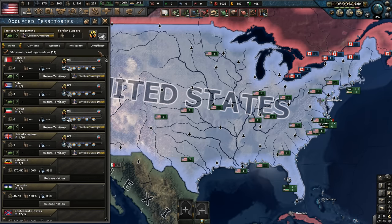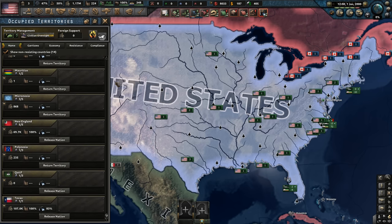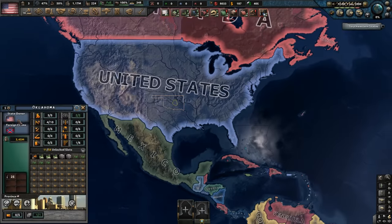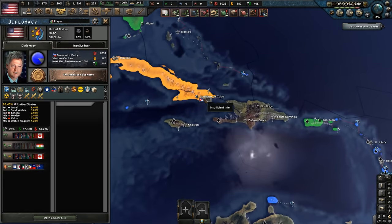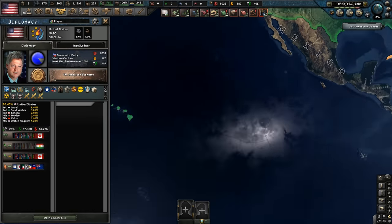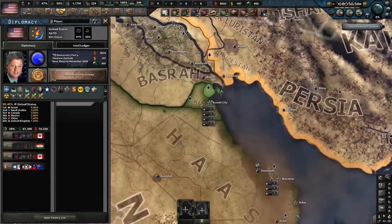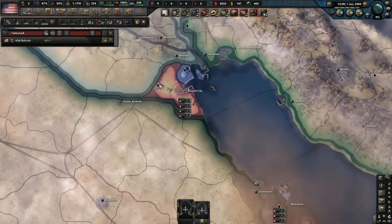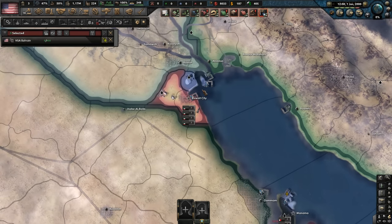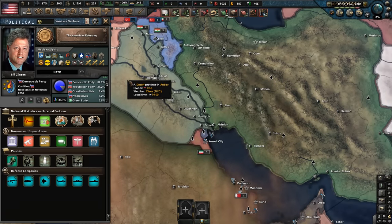Let's have a quick look at our territories. We control some territory in Bahrain and Kuwait. We can release Texas as a nation if we want — hilarious. Let's look at some overseas military bases: we've got one in Cuba, Puerto Rico, Hawaii. We might look to expand the air force capacity here and maybe get some missile silos because war is going to break out in this area at some point.